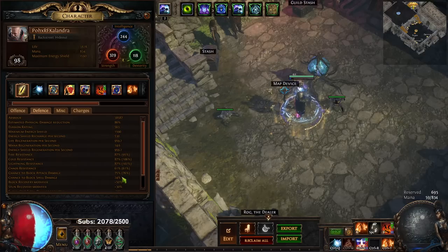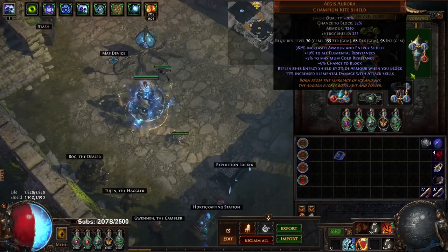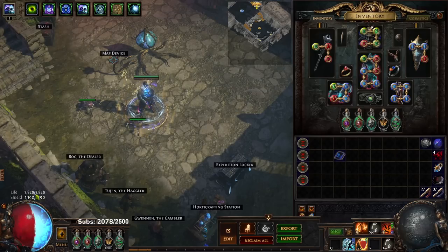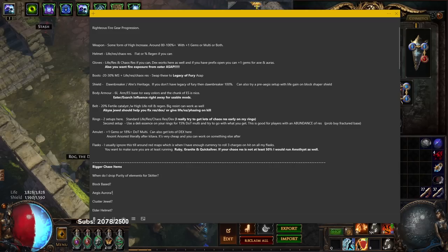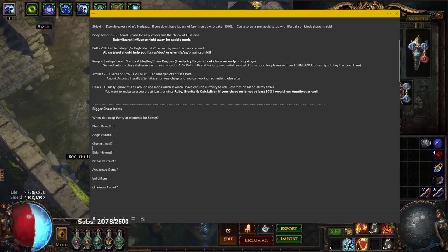At the moment I'm at 74 to 75 spell block with Tempest Shield — if I pull it off I drop to 24. To justify this setup without an Agus Aurora, you'd want a Shaper shield with life gain on block, around 5 percent, or a high flat value. We don't have a crazy amount of HP — mine is lower than normal since I haven't crafted a lot of my gear and I'm running Melding of the Flesh. A block-based shield will actually be better for mapping overall than a unique shield setup.